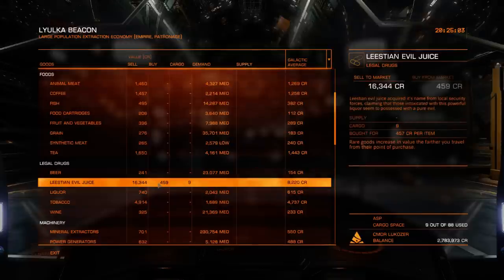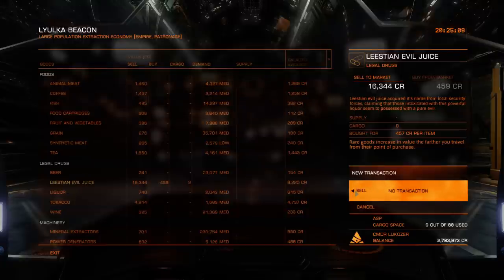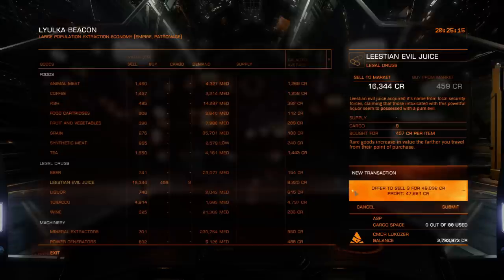And finally, Leastian Evil Juice, which I bought for 457 credits per tonne and I'm selling at 16,344 credits per tonne — so a profit of 15,887 credits per tonne. I have 9 tonnes of it. It's not far off my best, but it's still pretty good. A sale of 147,096 credits, with a profit of 142,983.